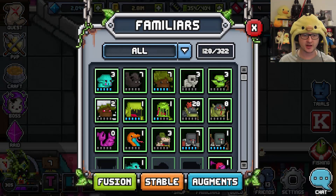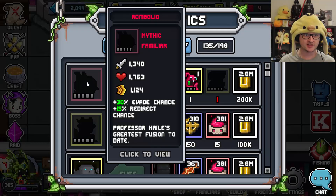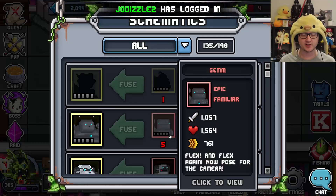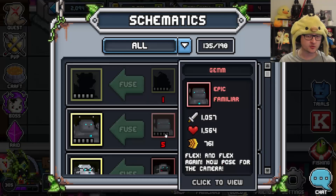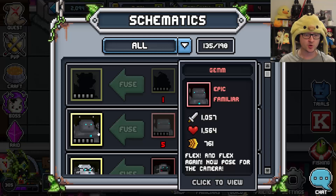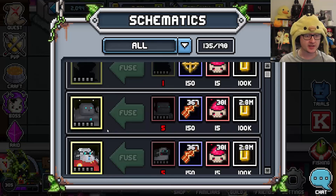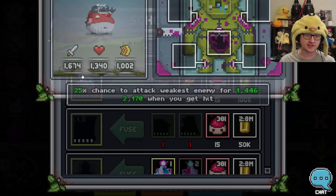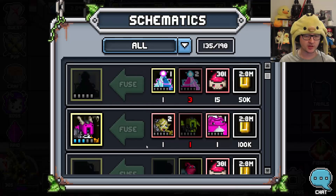If we look at the familiar and fusion list, we can see that stabling some of these guys is going to be tough. Gummy you're going to need 25 more gems - that's not too bad because they're dungeon epics which are a lot easier to get than raid epics. Fatty is the same thing. The only problem with these guys is they don't have this built-in augment here, so that's something to keep in mind.